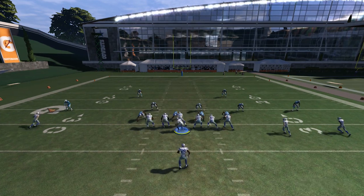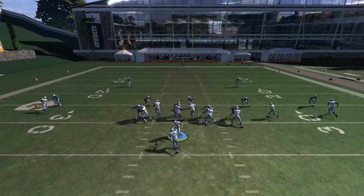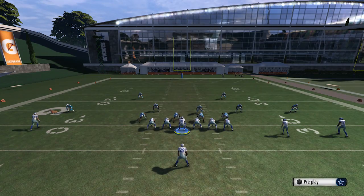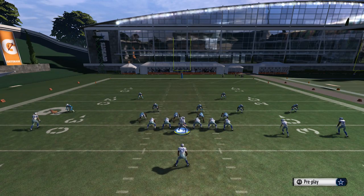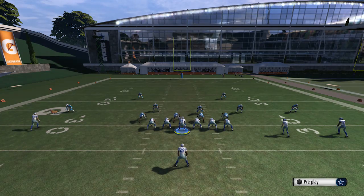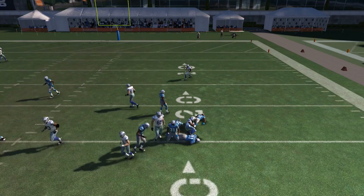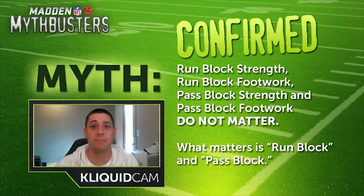This also applies to Ultimate Team. If you're playing Ultimate Team and you see things like your run block attribute and your pass blocking attribute ranked really high, those are the players you want. So now that we've gone through our experiment, we can solidly say that this myth is confirmed: RunBlock Strength, RunBlock Footwork, PassBlock Strength, and PassBlock Footwork are completely irrelevant. What matters is pass blocking and run blocking.